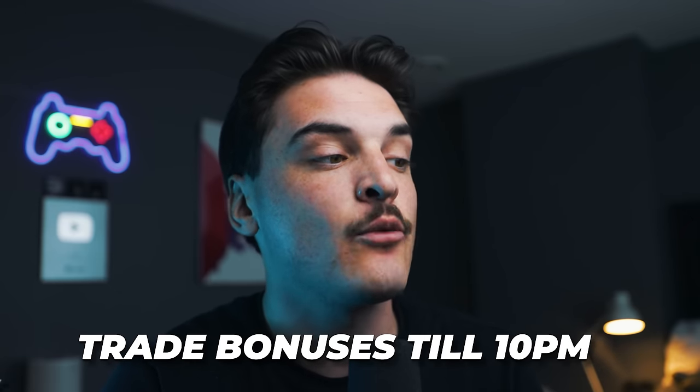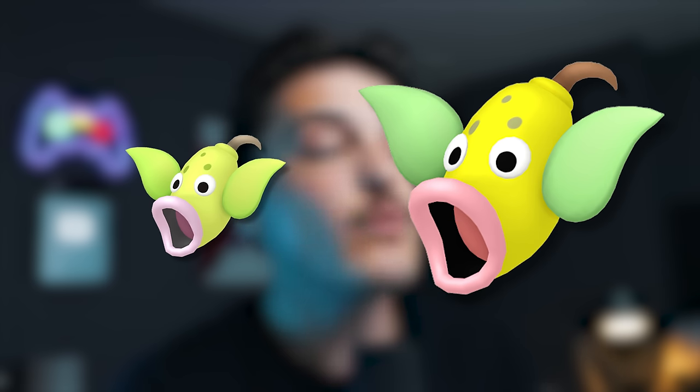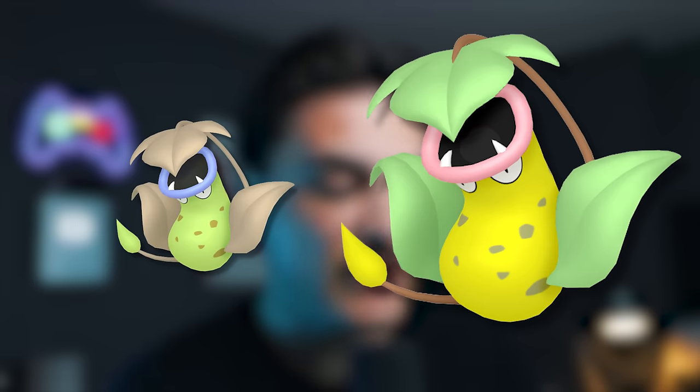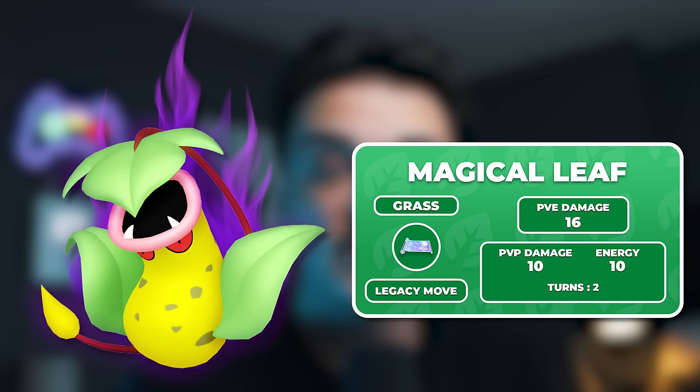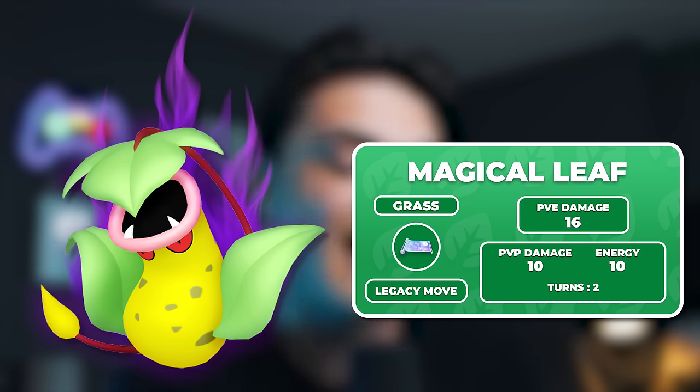The trade bonuses are going to continue all the way until 10 p.m. Also, you can evolve Weepinbell — Bellsprout's evolution — into Victreebel during the event to get its new Legacy Fast Attack, Magical Leaf. Even if you have a Shadow Bellsprout and evolve it into Victreebel, it will still get the Legacy Fast Attack because frustration normally blocks charge attacks, but this is a fast attack. So you can evolve your Shadow or regular Bellsprouts and get this new Legacy Fast Move.